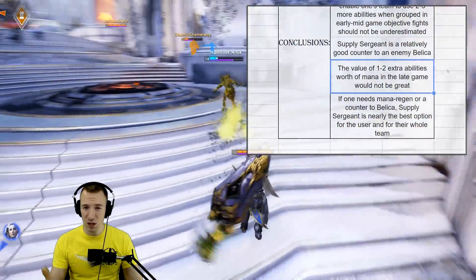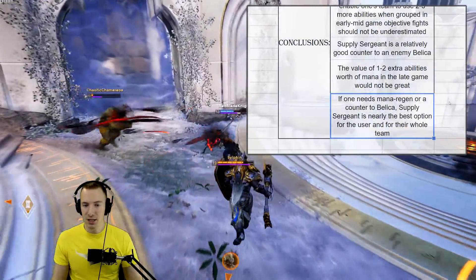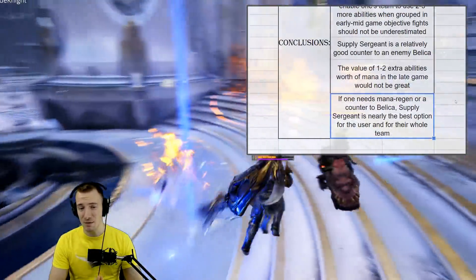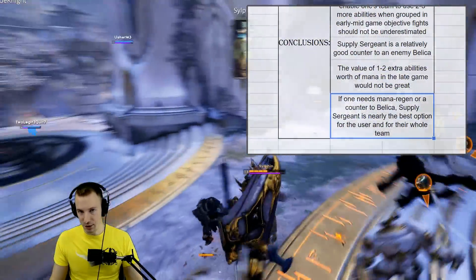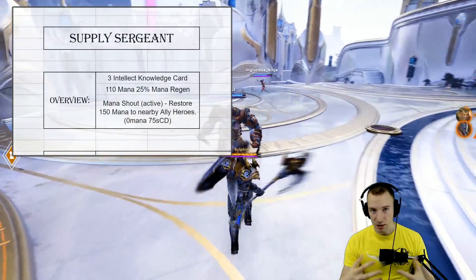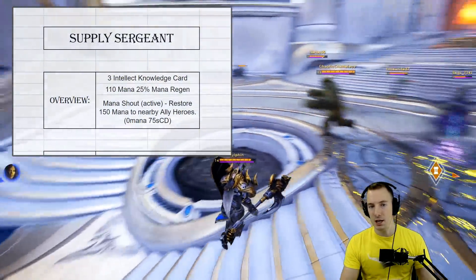The value of one to two extra abilities worth of mana in the late game however would not be great, and it kind of falls off at that point. If one needs mana regen or a counter to Bellica, Supply Sergeant is nearly the best option for both the user and their entire team. So that's the TLDR — let's look more in-depth for those who are newer or want to see the proof and what those numbers actually say.